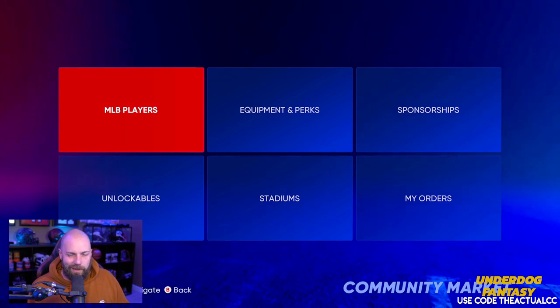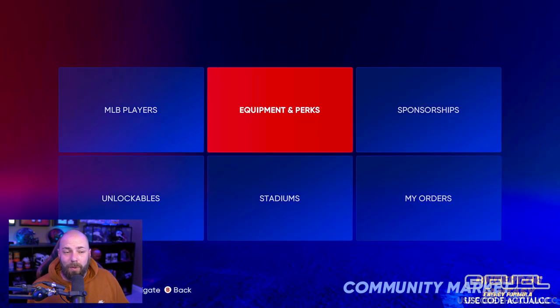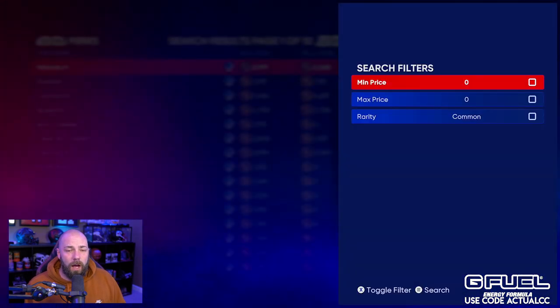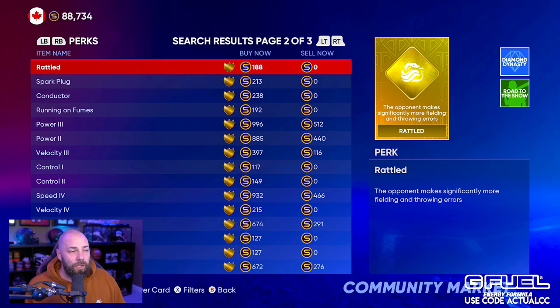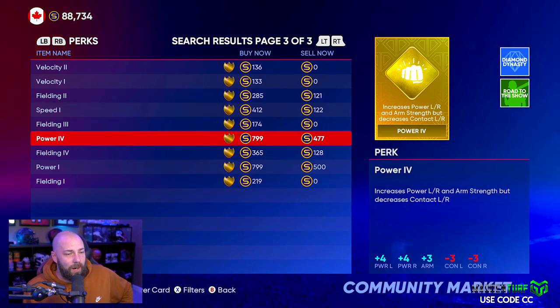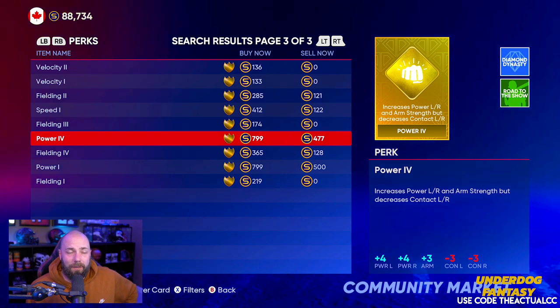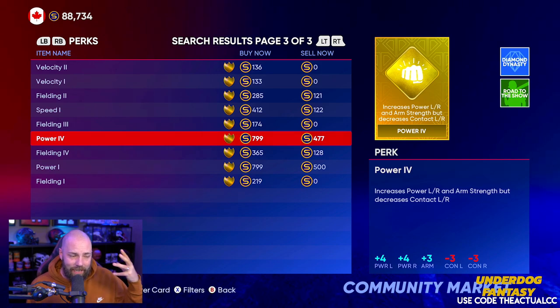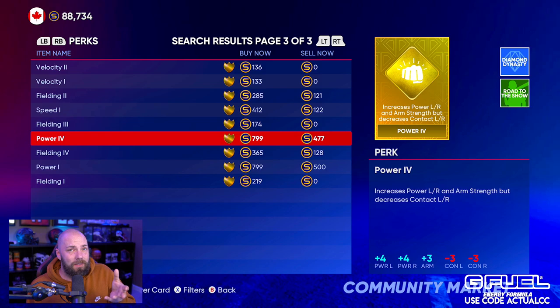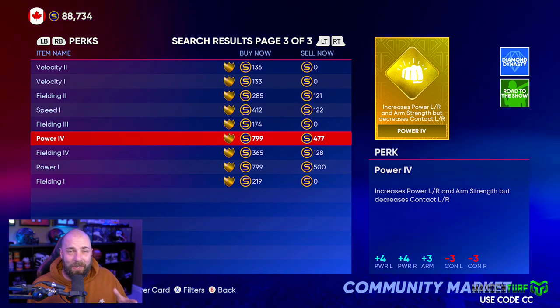If you want to do the free agent collection, I recommend that only if you're a pack puller — don't go buy cards specifically for that. You can also learn to flip unlockables and stadiums. I stay away from sponsorships. Perks are really really volatile. For example, looking at power perks earlier today — Power One, Power Four, Power Two, Power Three — the sell now price was about 1700 and the buy now was about 3000, but that changed very rapidly.